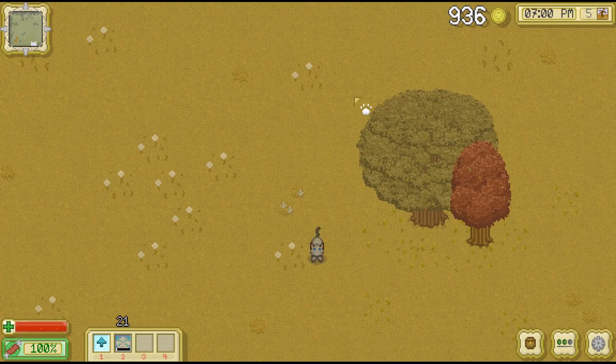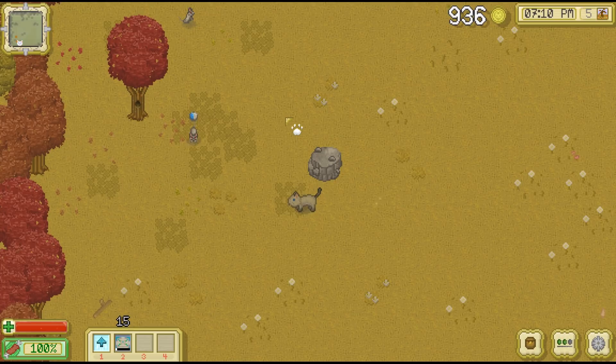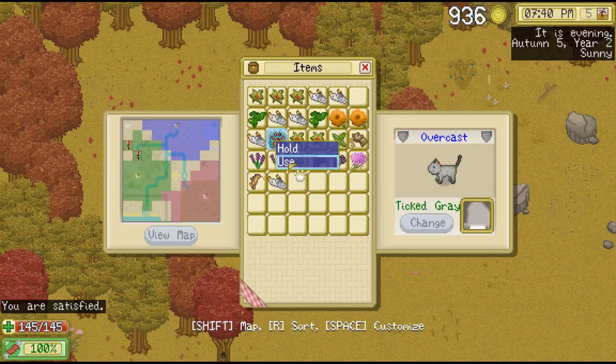We got mice and things, and I don't know if prey will continue to spawn here, but even if it doesn't I'm sure there'll be plenty of prey in the surrounding tiles. So what we'll do is come in here — I don't know if you have to be standing where you want your main area to be to use the token, but we'll go ahead and use this. 'You successfully claim this area as your colony's capital.' And here we go!